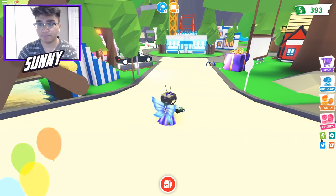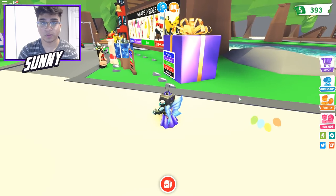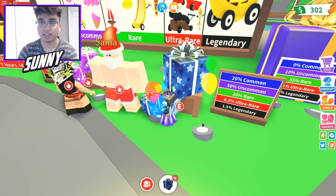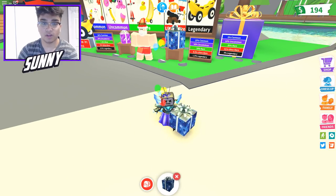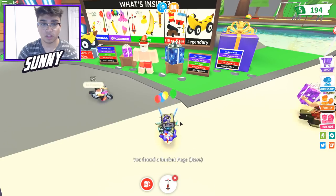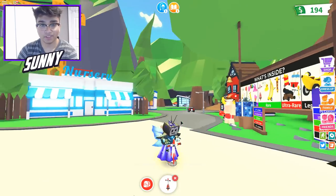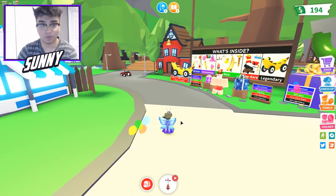Oh, you can still buy gifts. We have like 300 cash on us right now, so we could probably buy a gift. We could easily buy a gift right now — boom! Let's actually open this gift real quick, hopefully it's something good. Boom — we got a rocket! Whoa, this is actually low-key cool. We got a rocket pogo stick, which is pretty dope. Can we ride this? Boom — no, this is not my vehicle.